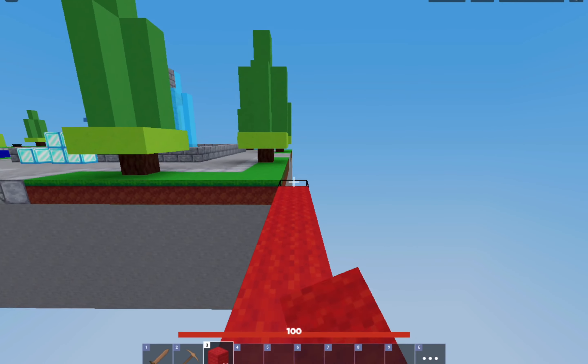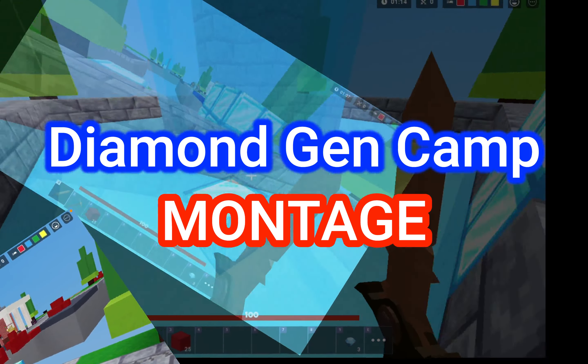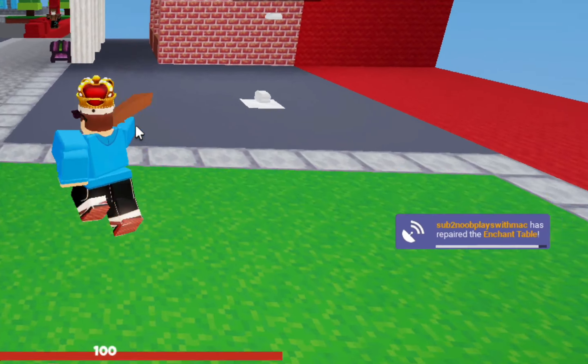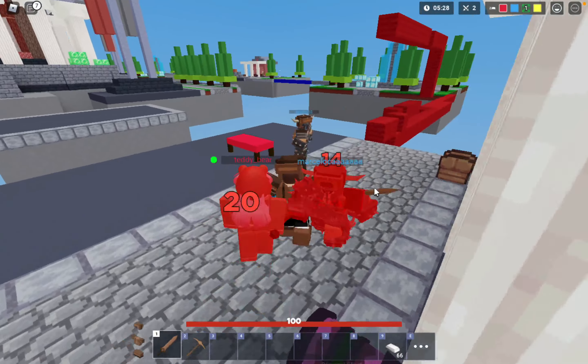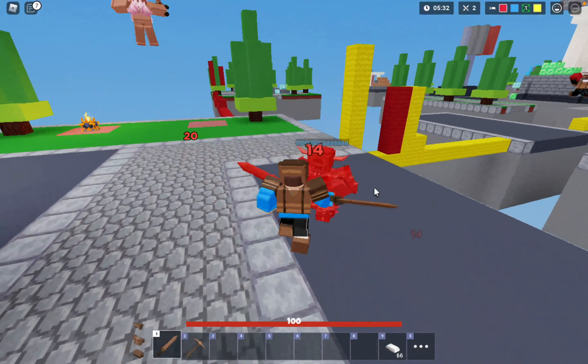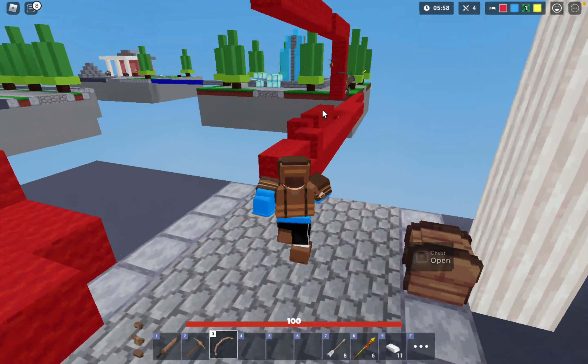First we need the enchanting table, so we gotta go get some diamonds. One eternity later — I think I have enough. Enchanting table repair, pog! Oh no, oh no. Yo, what? Why are you not mining it? What was that doing? It was just there doing nothing.